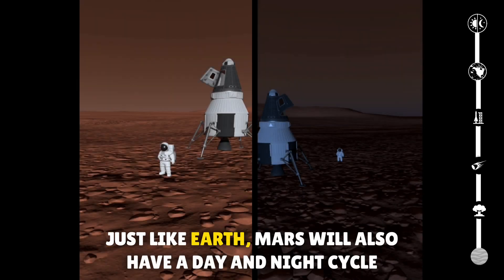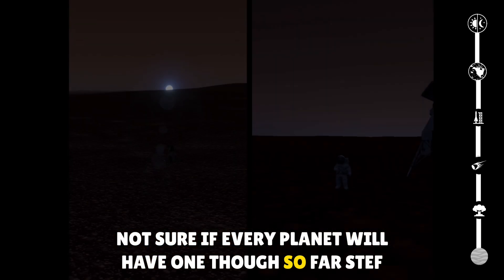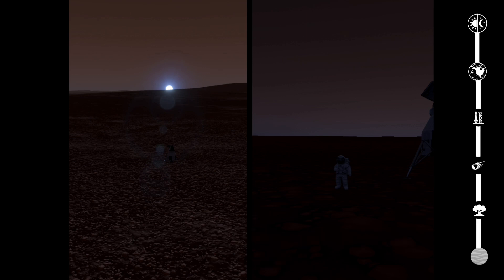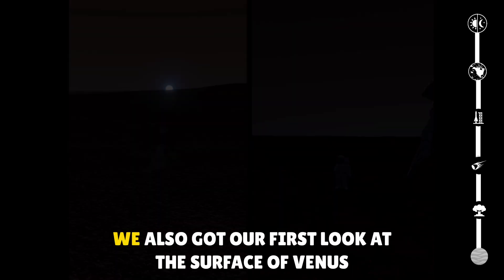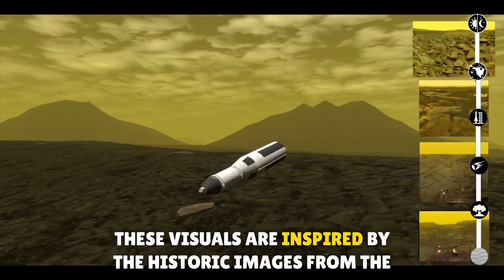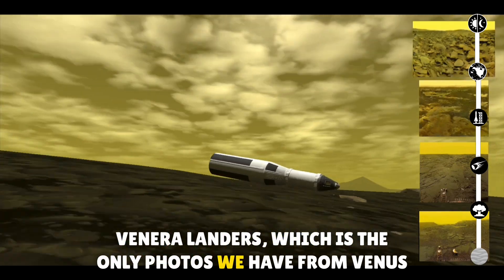Just like Earth, Mars will also have a day and night cycle. Not sure if every planet will have one though — so far Stef has only showcased it for Earth and Mars. We also got our first look at the surface of Venus. These visuals are inspired by the historic images from the Venera landers, which are the only photos we have from Venus.